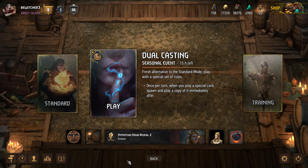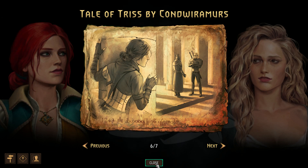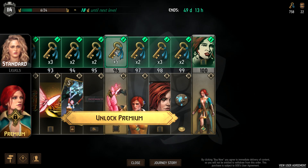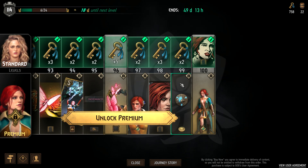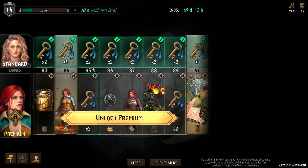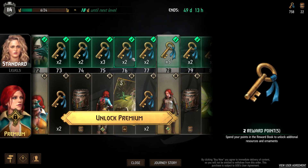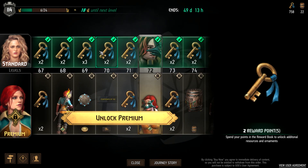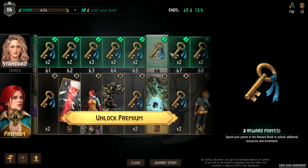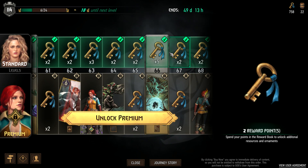The last tip is that if you want to progress even more quickly and support Gwent, consider buying the standard journey pass or the premium journey. The premium journey gives you extra cosmetics, reward points, leader skins, card backs, actual cards, kegs, and more. It's definitely optional, but if you're looking to progress even faster it's something I recommend.